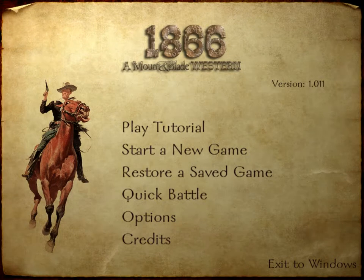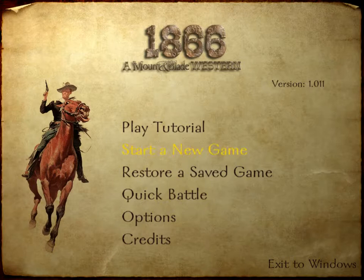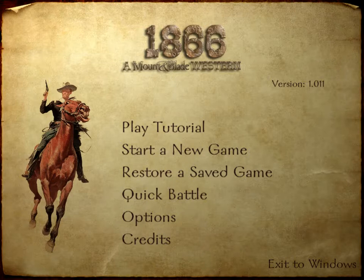Hey guys, what is up? John here. A while back I did a playthrough of 1860's Old America. I had two different characters going — a Confederate cavalryman and a Union infantryman. That game was filled with bugs. I did a bunch of extra videos for it but they were terrible. I didn't even bother posting them — I think I might have deleted them somewhere.